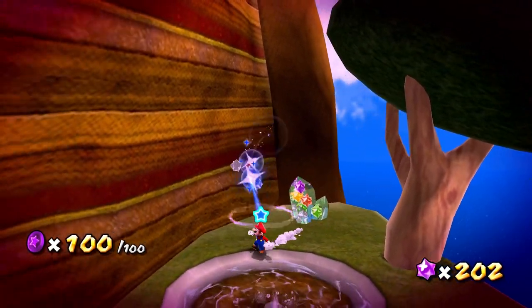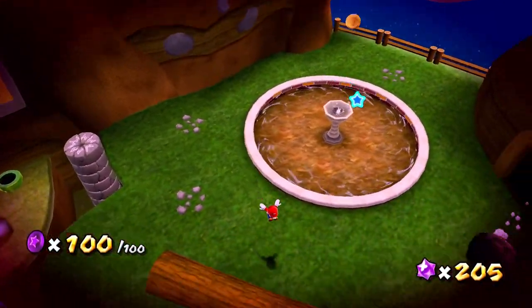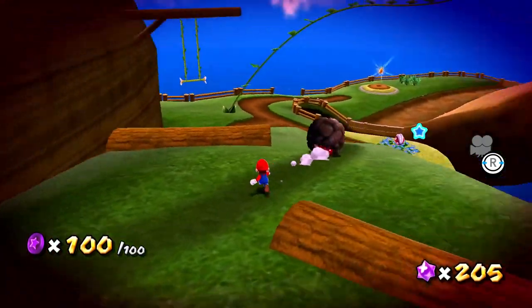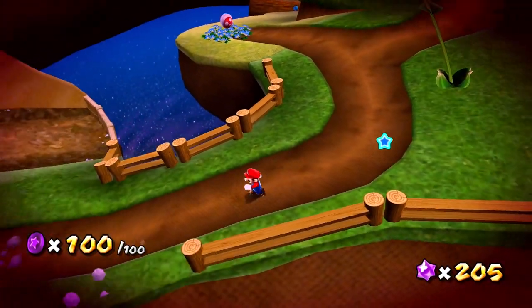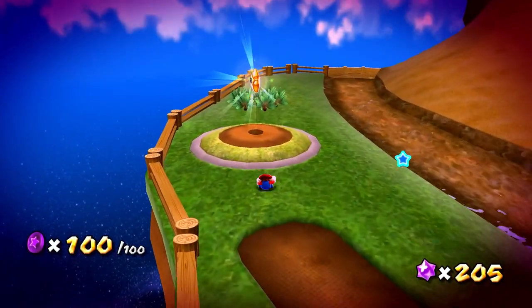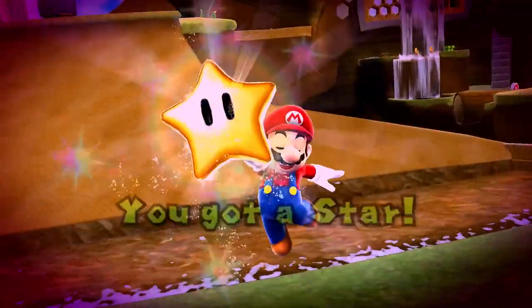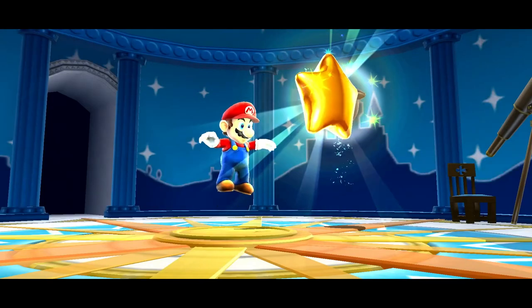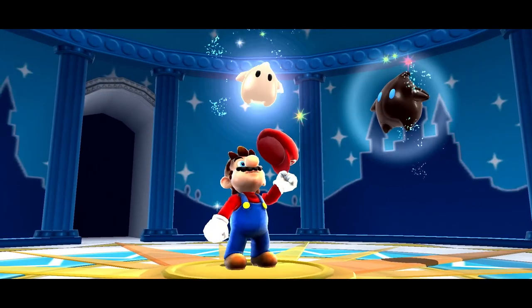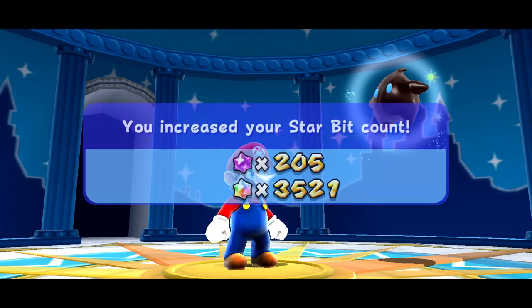The last two we need on top of this fountain, and right there. You have to scour every inch of Honey Hive Galaxy to find them, but we have unlocked our power star. Let's turn around and not fall to our doom so we can get out of here. Luckily, now we can pretty confidently say that we know every inch of this place — from top to bottom. This should be our third comet star already, so we're making some decent progress. That one definitely took more effort than the others so far.